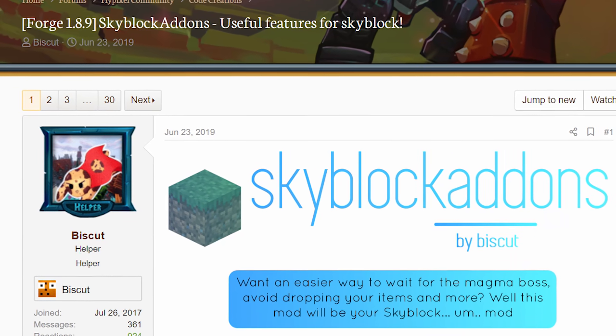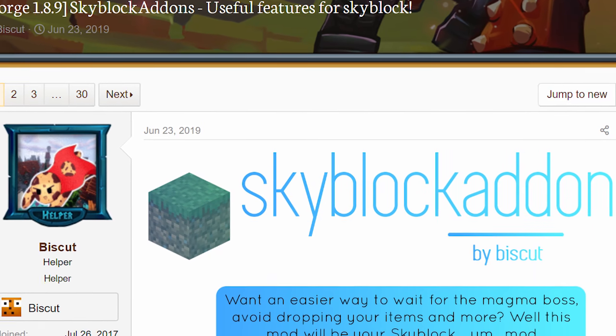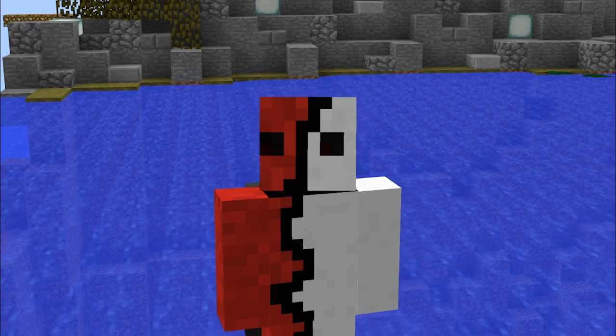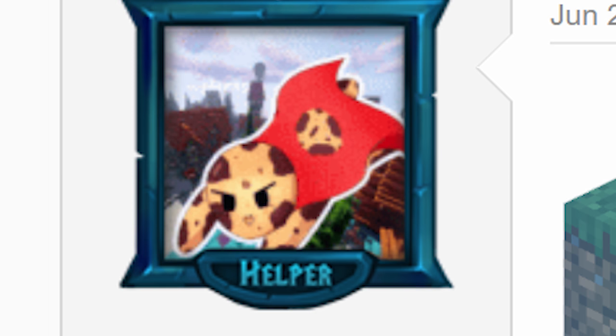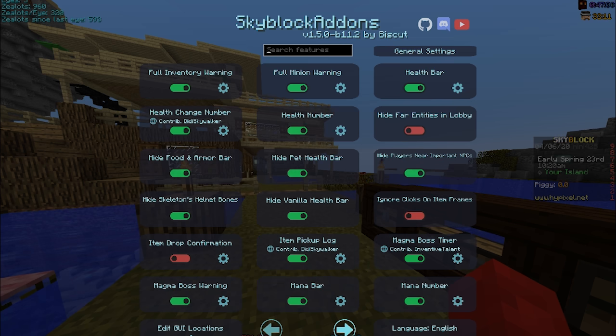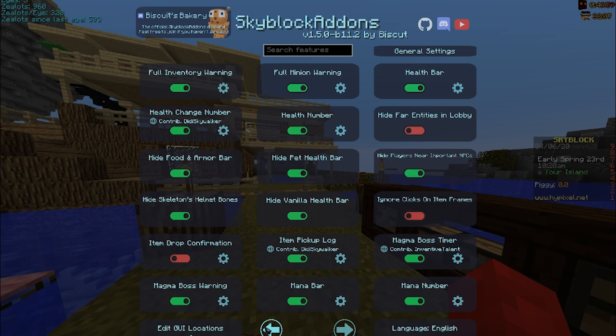The first mod you must have is the Skyblock Addons mod. It is THE mod for Skyblock, and if you don't use it, I don't think I wanna talk to you anymore. The mod is developed by Biscuit, a Hypixel helper, so you know it's safe. This mod has 3 pages of options that all improve your Skyblock experience and keep your fat fingers from dropping your items.